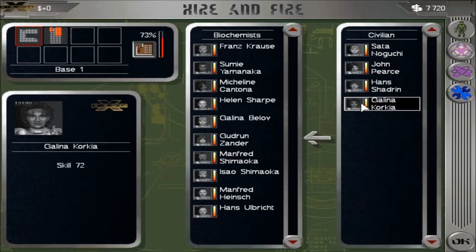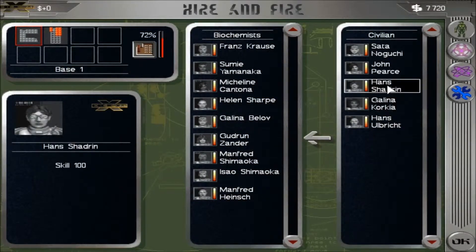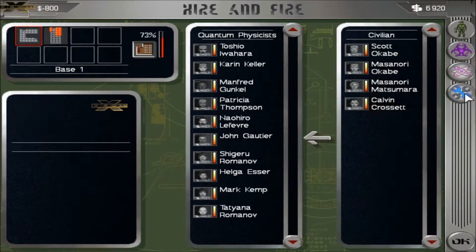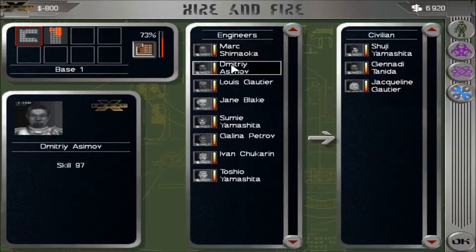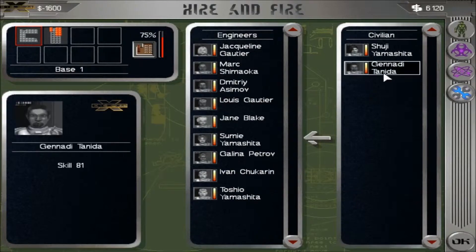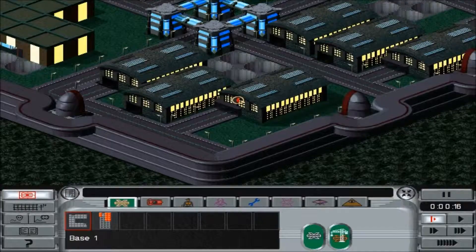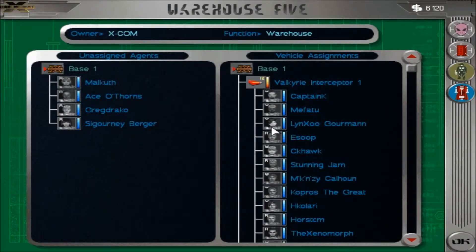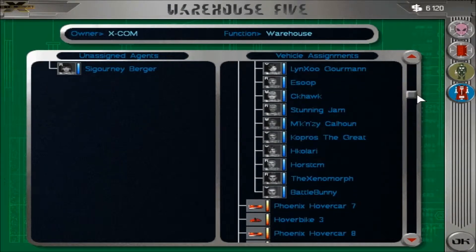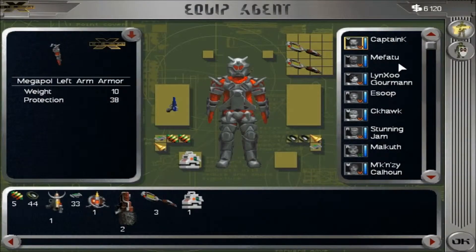How about recruits? One hundred — one hundred is always nice to have. How about quantum node, mechanics, or technicians? Actually, get both of them. Doesn't really hurt. First and foremost, check equipment.